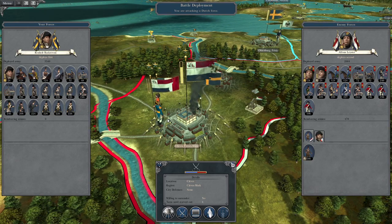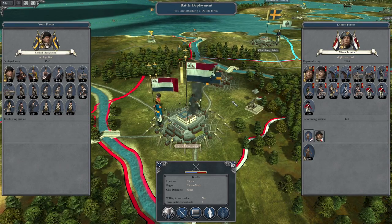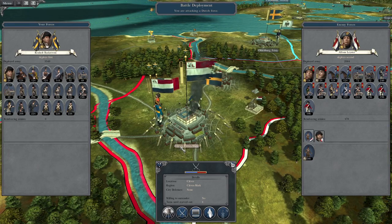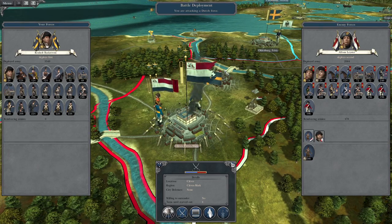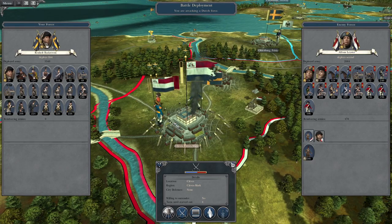What's up guys? This is the Brosman and I am back to bring you to the next episode of my Napoleon Total War 3 campaign as Sweden. So to pick up where we left off, the Dutch have captured Cleaves from Prussia and we're going to take the opportunity we have been given to secure some territory from our allies.